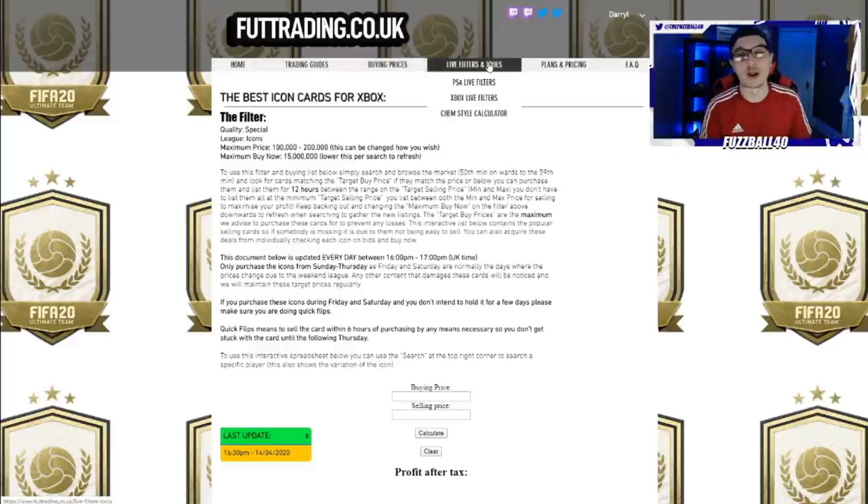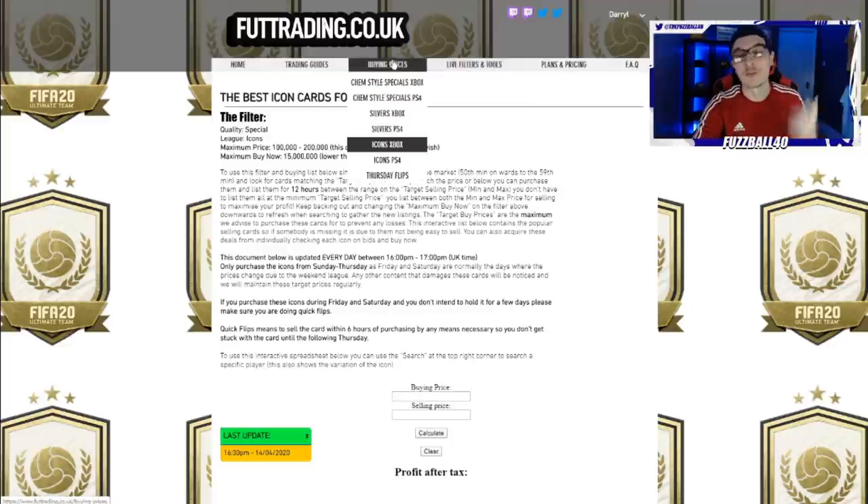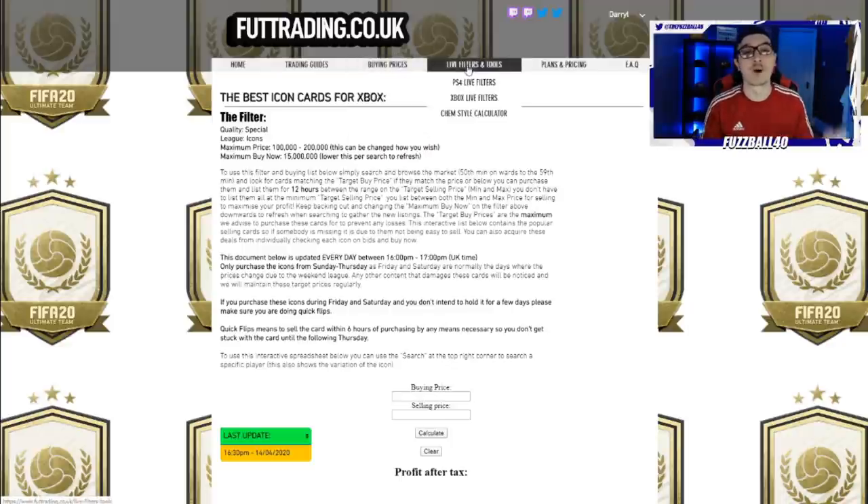For 15 pounds you get access to a thing called live filters — some of the best filters we find on the game to help you guys make coins. These have had insane reviews, people are loving them. It's 10 pounds for tier 1, 15 pounds for tier 2. Link down below — I guarantee it will make you a lot of coins on this game.